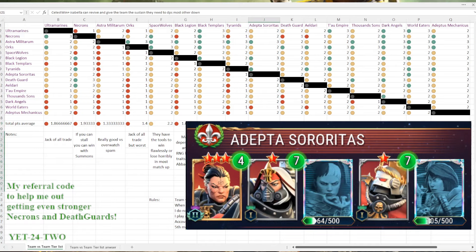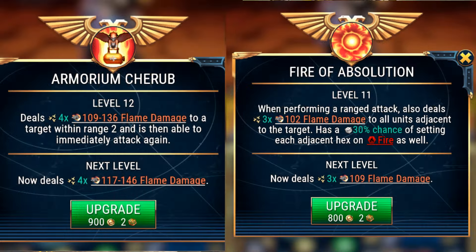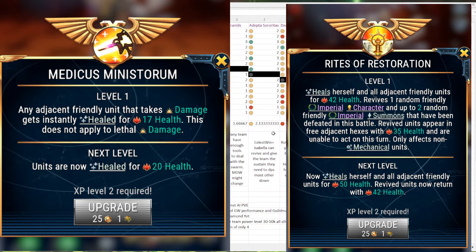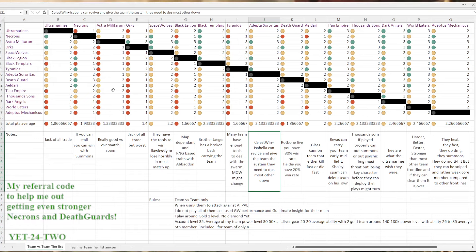The Sororitas — you've seen what Celestine can do, we call her CelestWind. Isabella is there too with the revive and heal sustain. Vindicta has the best flame damage in the game I think, with the spread AOE, so they're really good against swarms. They have their own summon with Celestine and they don't die fast when close to Isabella. Even if you take Vindicta out of position, she'll often be revived right back at the enemy backline and can burn you again. They're really annoying and doing great — they only struggle if you can overwhelm Celestine really fast.